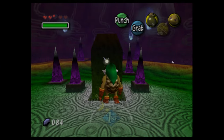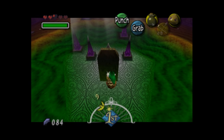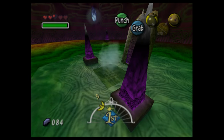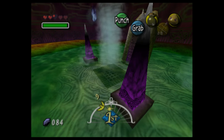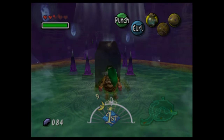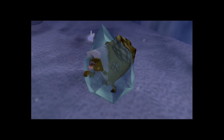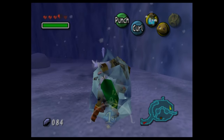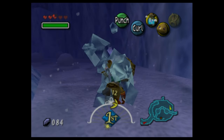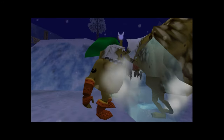Thanks to the earlier tip about the hot spring, I pulled back Darmani's gravestone, and it again filled the graveyard with hot spring water. We're able to scoop this up into a bottle and then pour the hot water onto ice to melt it — though it will cool down after a short time. We know the Goron Elder went to try and figure out how to stop the cold; we can find him frozen on the path outside of Goron Village, completely covered in snow and ice. We must first break the snow and then melt the ice to find him.